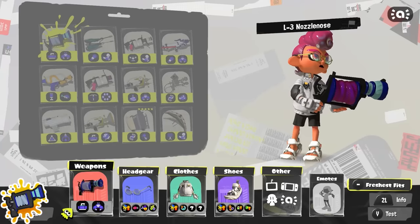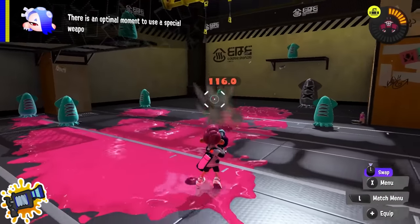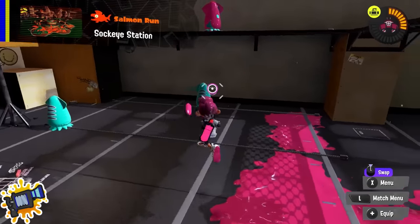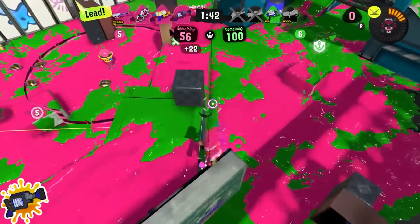L3 Nozzlenose: this is going to sound similar to Splattershot Pro, but get used to Intensify Action. In this case, you have perfect RNG when grounded, so if you run a good bit of Intensify Action, you'll have near-perfect accuracy in the air, which is very useful for this weapon.